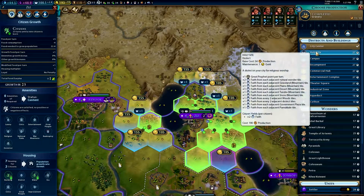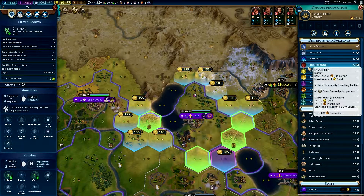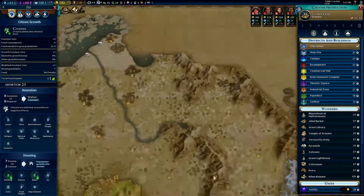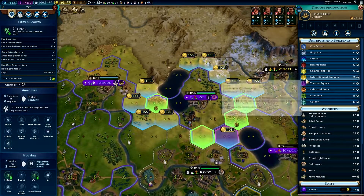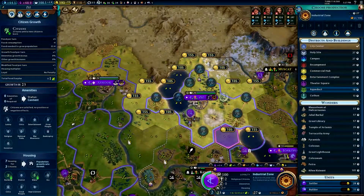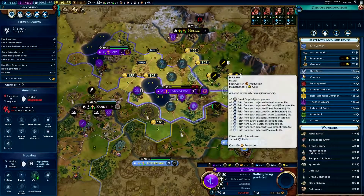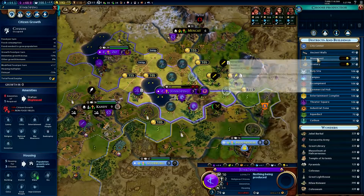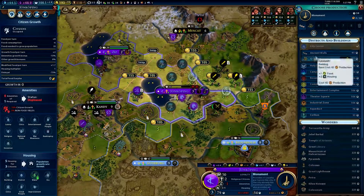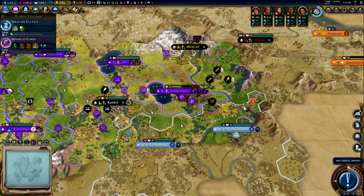We could do holy site — we're not really working religions, doesn't really matter. We could do an encampment and try to protect ourselves from the barbarians in the north. Let's do an industrial zone — get some real production rolling somewhere. If we could get some builders over there. This is a new city — we'll get a monument, ancient walls, granary, and we have rebellion in 10 turns.